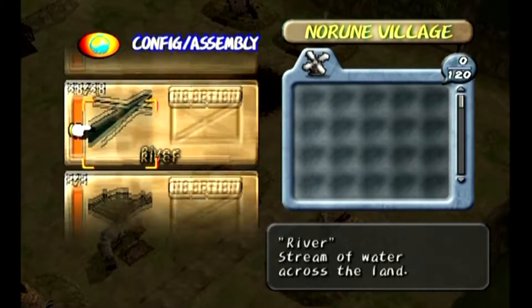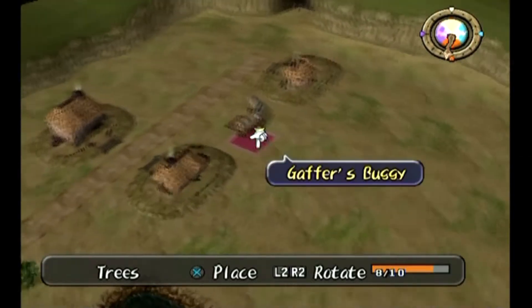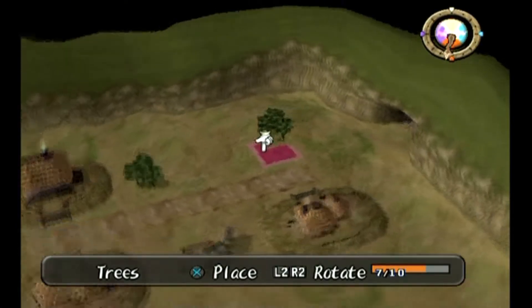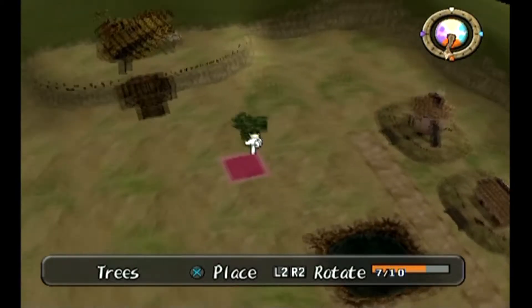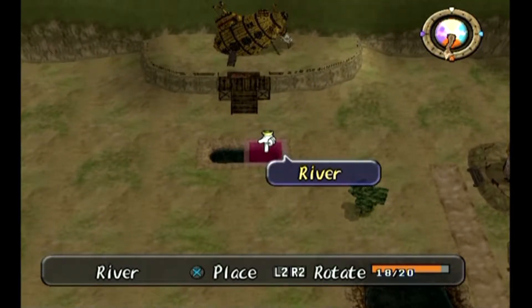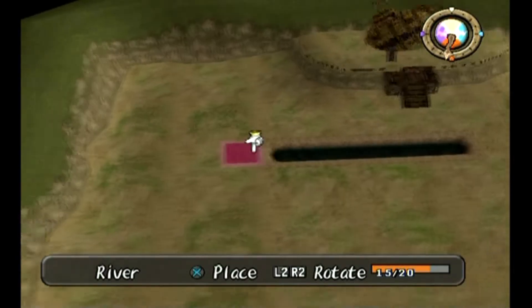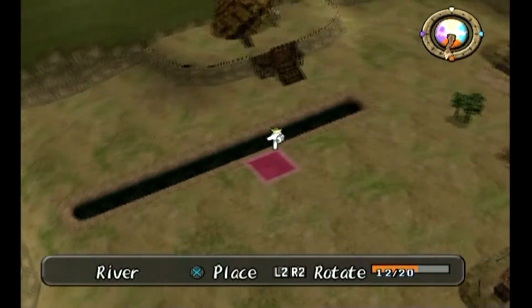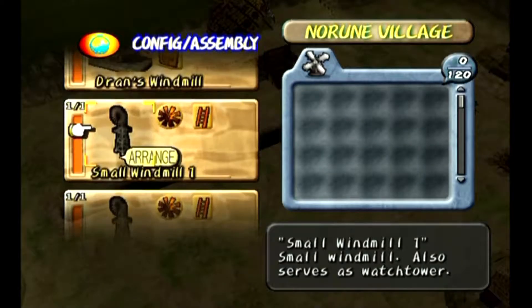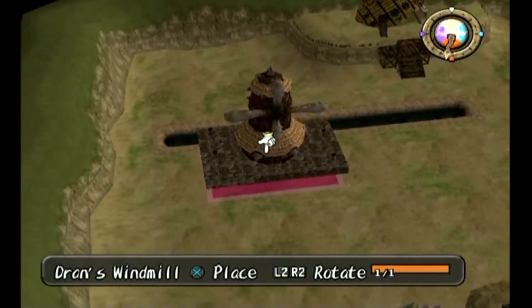Let's start putting down some trees. I'll put one here, one like outside near the exit. We'll put a tree there, and another tree here, and one over here. Something else I like to do is take the rivers and put them like right here, making a pathway going through. Something like this. Now this is Jern's windmill — this has to be placed somewhere over here. I usually place it somewhere over here.